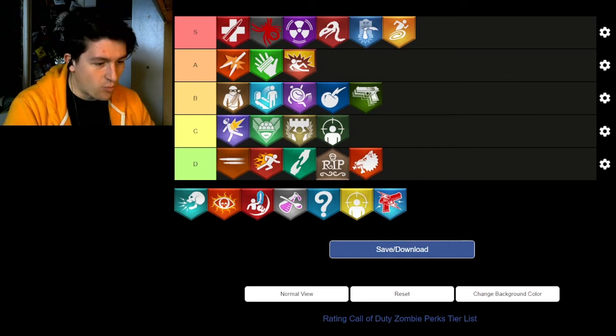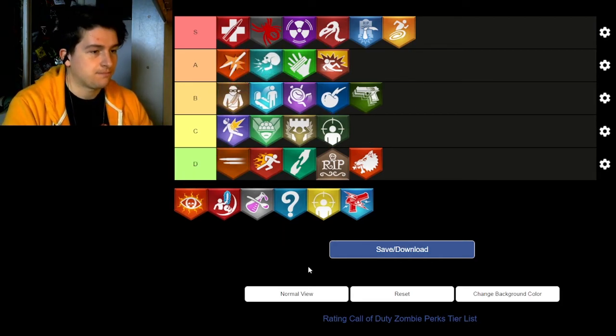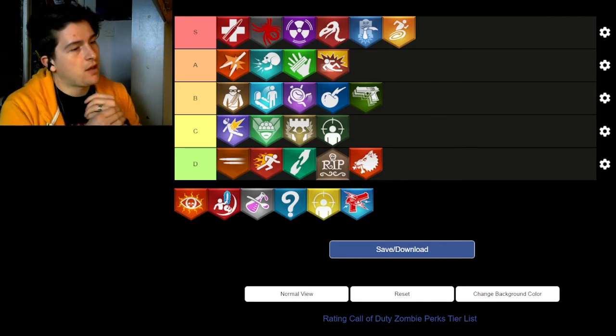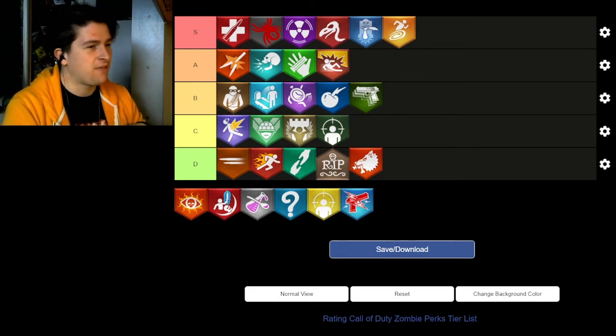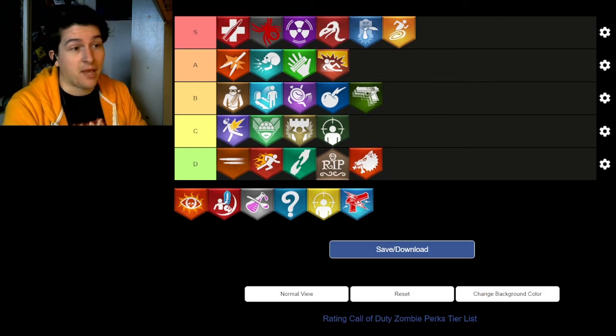Winter's Wail is essentially a worse version of Widow's Wine but still good — I'll put it above Speed Cola but behind Double Tap 2. The only thing it's missing compared to Widow's Wine is the knife effect; everything else is essentially the same. That's why it's down a peg, but it's still effective and decent.